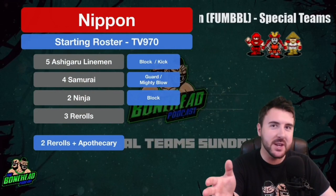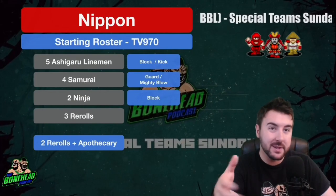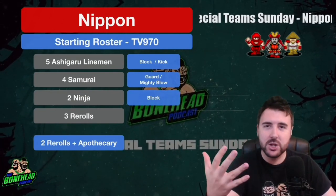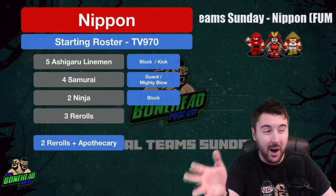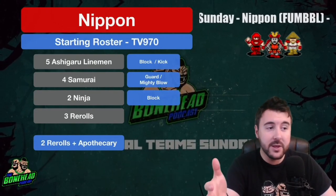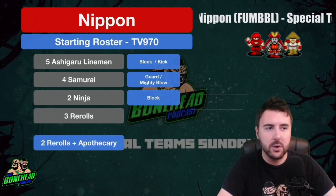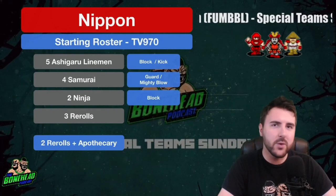For a starting roster, this lineup comes to 970k — so you can save the rest and pick up an Apothecary or an extra Ashigaru. Five Ashigaru linemen, four Samurai, two Ninjas, and three rerolls brings you to 970. I would probably go with that, save 30k, and pick up an Apothecary the second time around. Alternatively, drop a reroll and go with the same lineup but have the Apothecary straight away — it could keep a Ninja alive, but you'd spend longer saving for that third reroll.